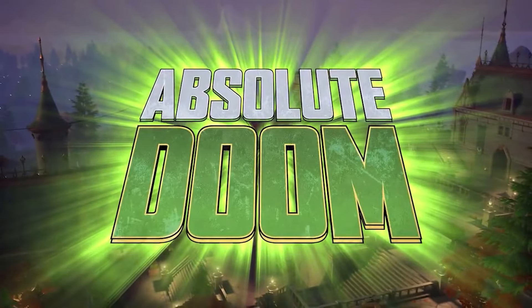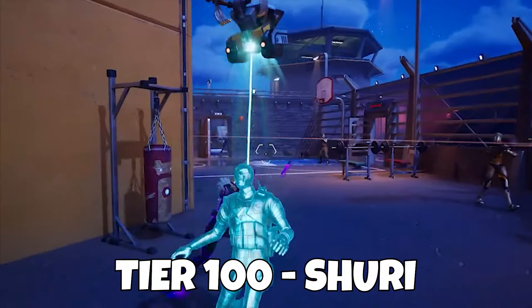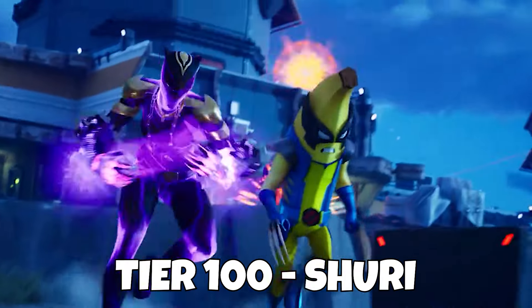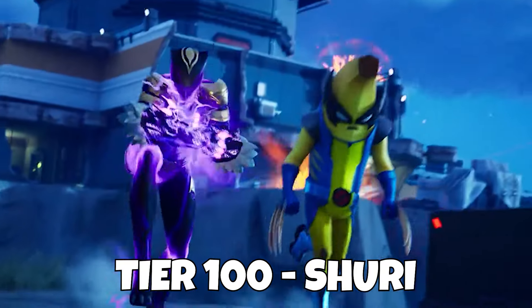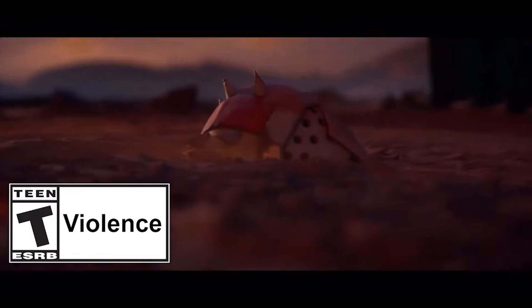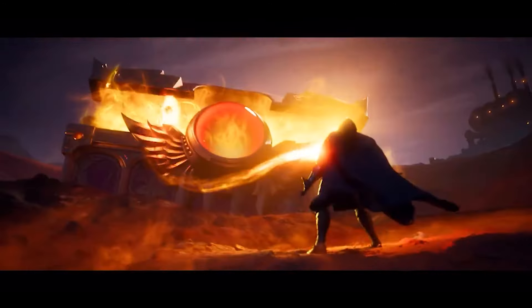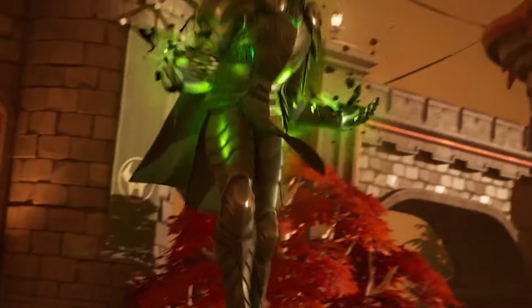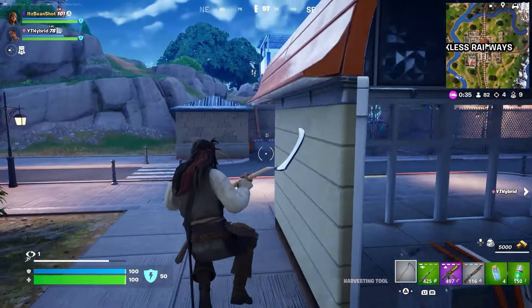Now finally going into Tier 100 — this is the tier we all expected to see Doctor Doom, but it's actually not Doctor Doom. At Tier 100 we do have the Shuri skin which is from Black Panther — it's Black Panther's sister. We're getting a mythic with this, the Panther's Claw mythic, and this is going to be our Tier 100 skin. Now you're probably all asking where is Doctor Doom — Doctor Doom is actually going to be the special skin for Season 4. We're going to expect to unlock this at some point in September or October as a special skin available after the Battle Pass.